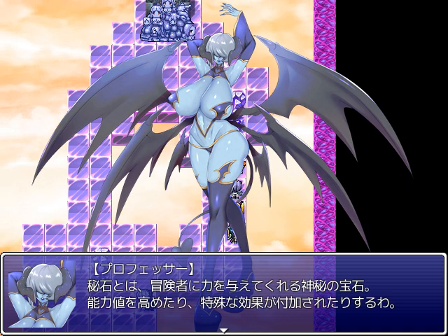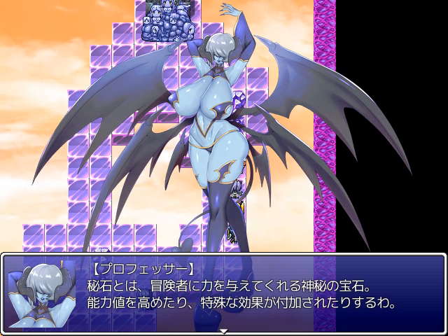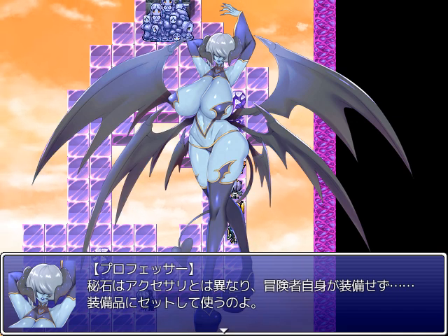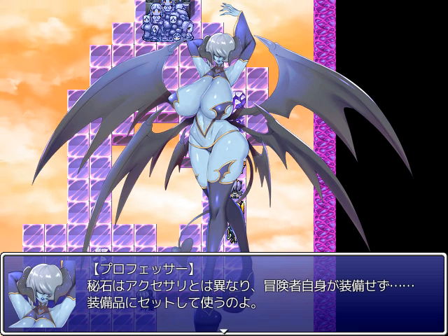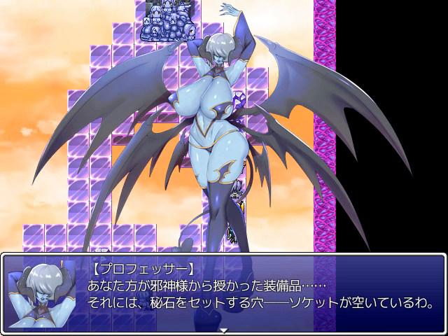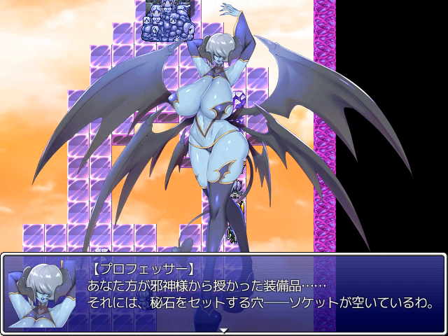Gems are mysterious jewels that confer power to adventurers. They'll raise your stats and supplement you with special effects. Unlike accessories, you don't equip gems on yourself. To use them, you set them in your equipment — the equipment received from the jashin. In it, there are open holes, sockets, to set the gems in.